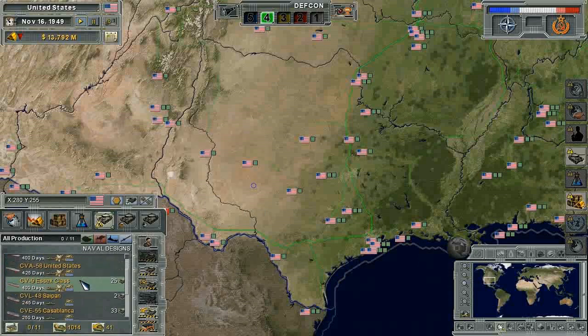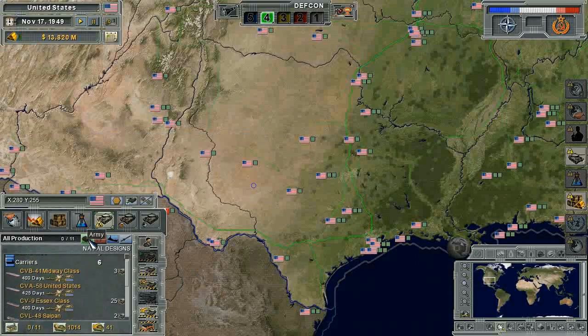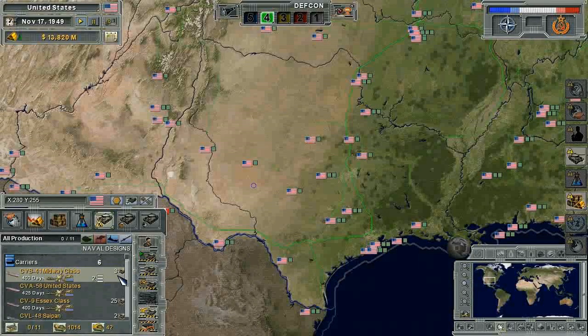Within each of the branches, you can actually see there are a number of designs, and these designs will be different according to the region that you play from. You simply choose the design that you'd like to produce, and you can start the construction on that design.